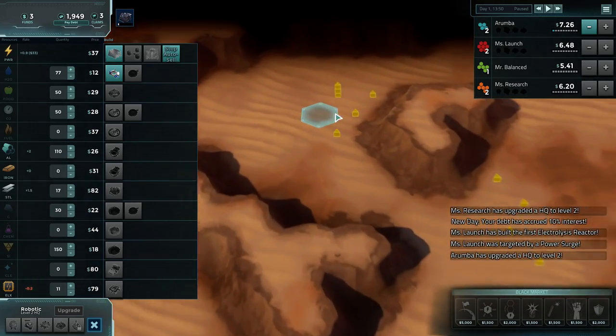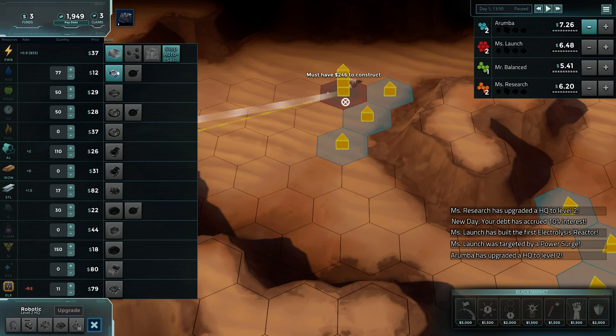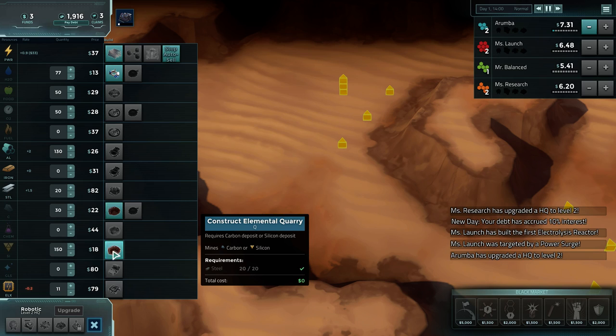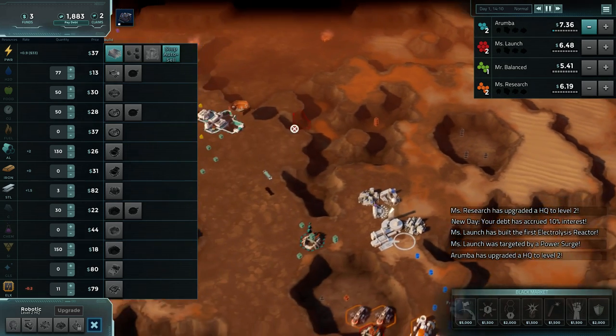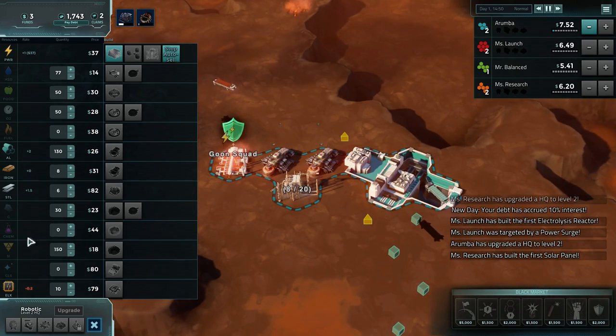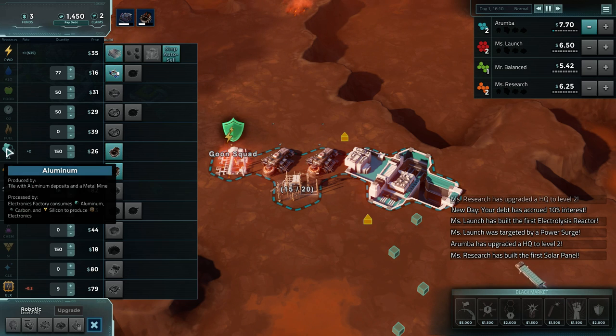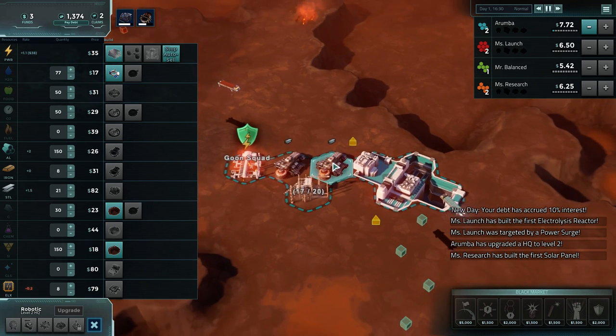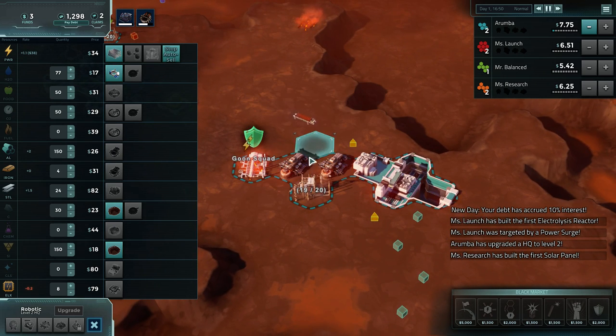There's one deposit up here that's quite good - let's go ahead and mine that. It'll require just a little bit of money to build that mine because it takes steel. A lot of these resources become more expensive later in the game because they're used in more advanced constructions. In the very beginning it's iron, steel, aluminum, and carbon. But later it becomes chemicals, silicon, and glass. Then it becomes water, food, and O2 - it's just a cycle that happens throughout the game.